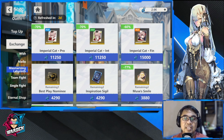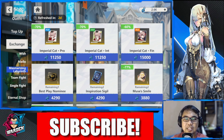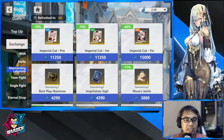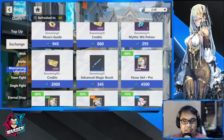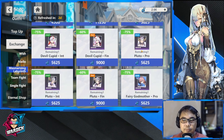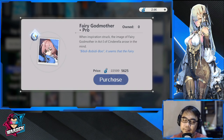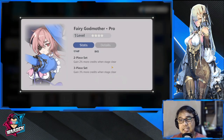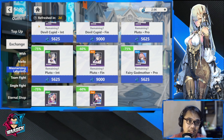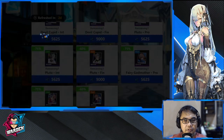Obviously there would be plays in the middle, so we'll discuss that as well. The ones I won't be discussing are the plays in the mesmerizing shop. Imperial Cat will be discussed later, and also Stronger. The ones I won't be discussing would be Devil Cupid, Pluto, and Fairy Godmother — they are specialized plays for farming, so they're not really part of your battle plan. I won't recommend you guys buy them unless you have tons of currency lying around. So let's go to the wish shop.